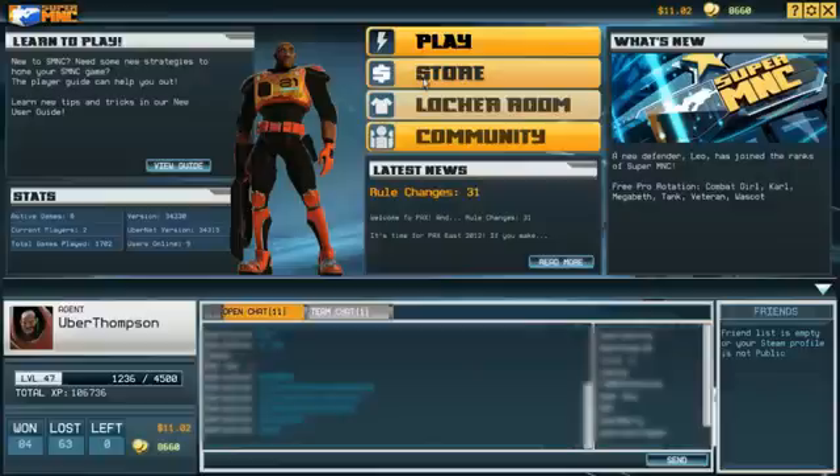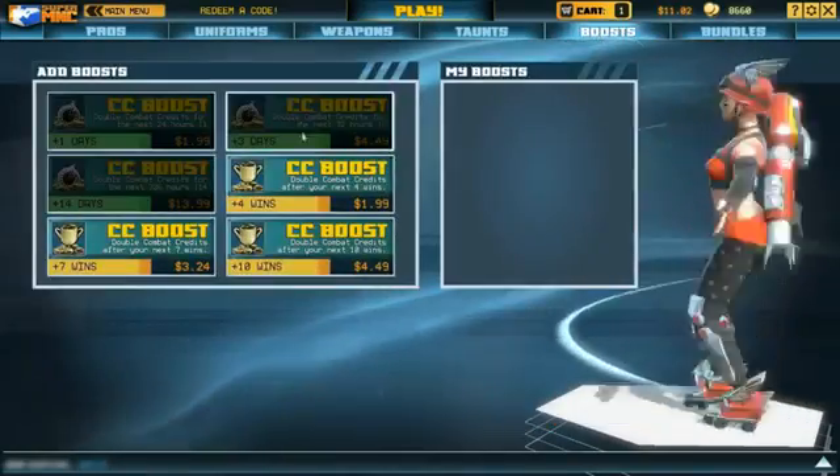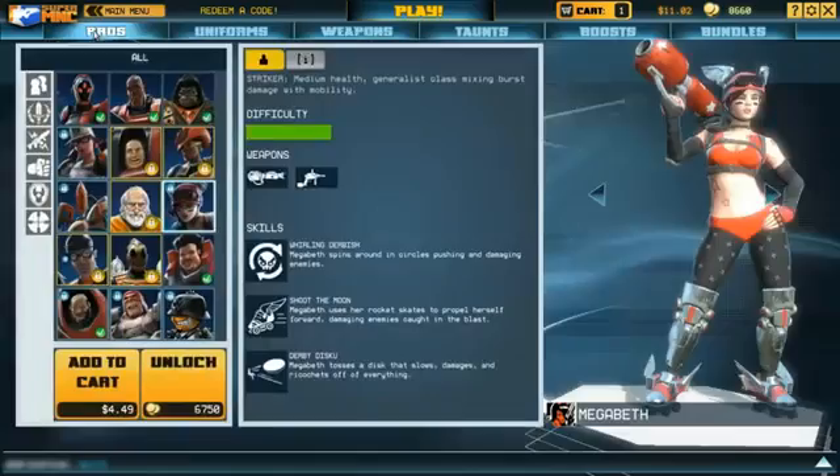Inside our store, you can unlock uniforms, weapons, taunts, boosts, and bundles to improve the way you look and the way you play.